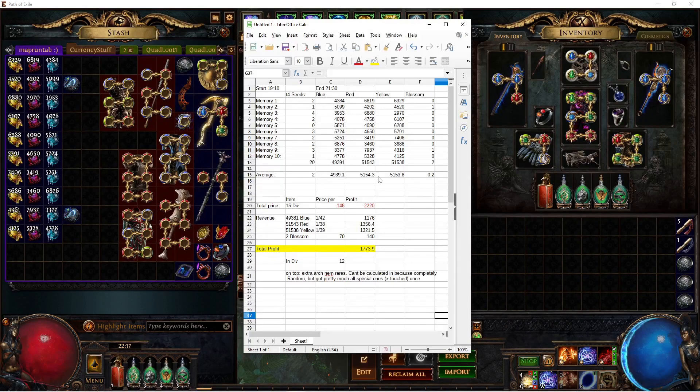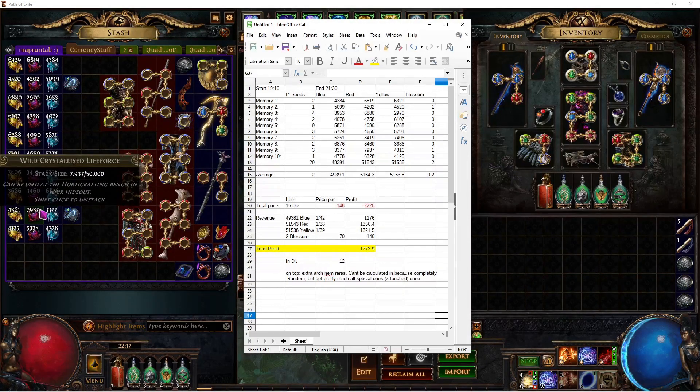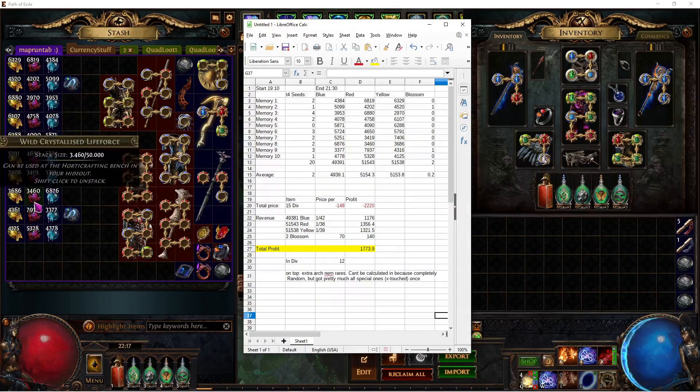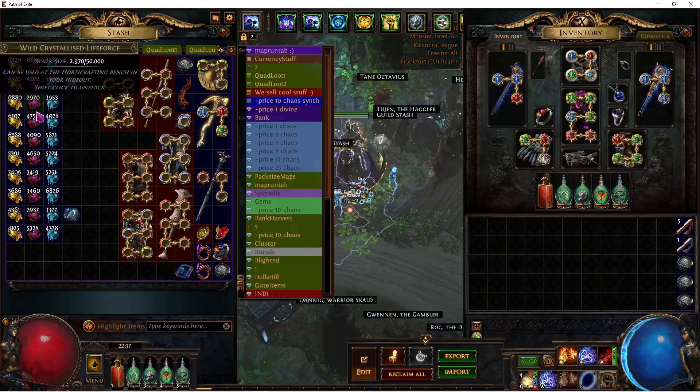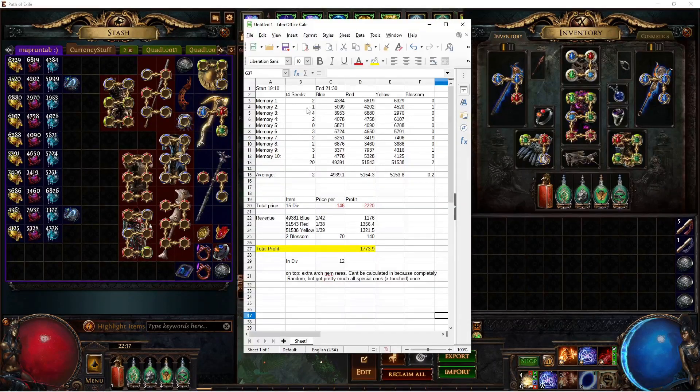On average, it seems like you get around 15k total life force per memory. As you can see, it's distributed completely randomly — sometimes you get more, like almost 8k of one type; sometimes you get as low as 3,400, or even 900 at one point.